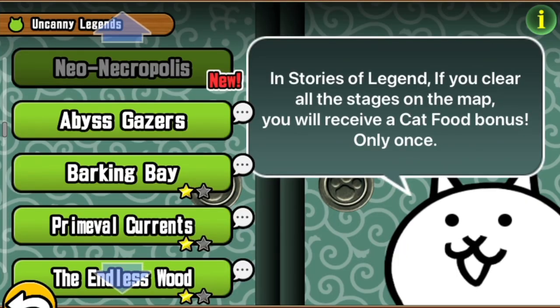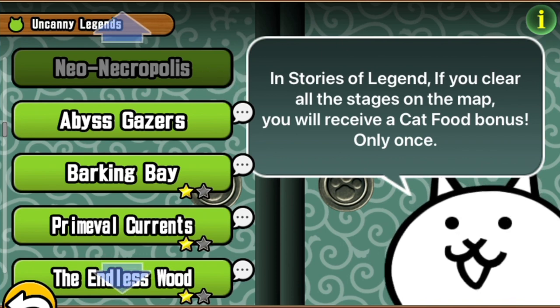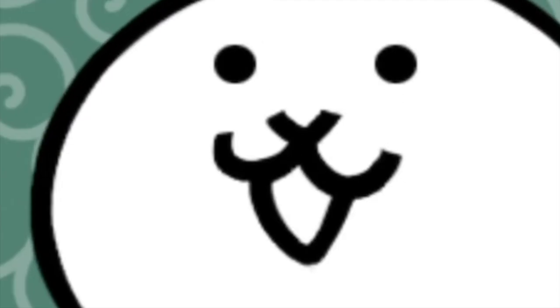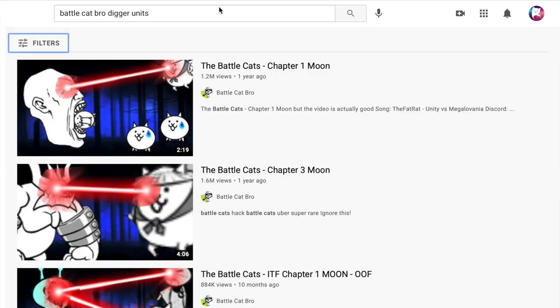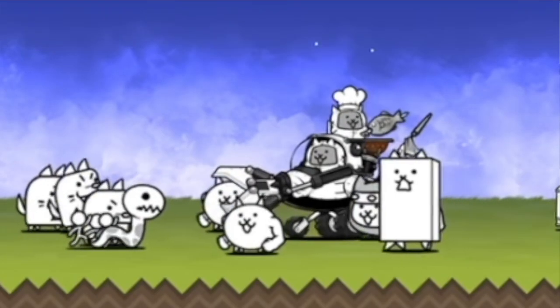As you might expect with any new update, there are some more uncanny legend stages, this time bringing a whole subchapter full of surge bases. And the digging units — ignore Rich Cat and imagine in its place the digging units — because this update gives a true form to every single one of those. What a lot of love given to those units.